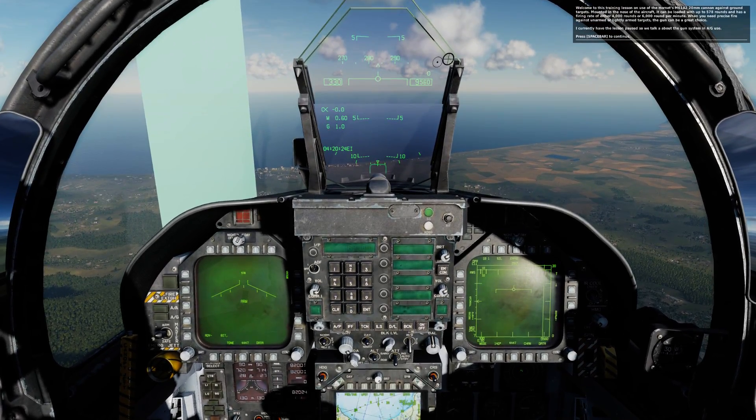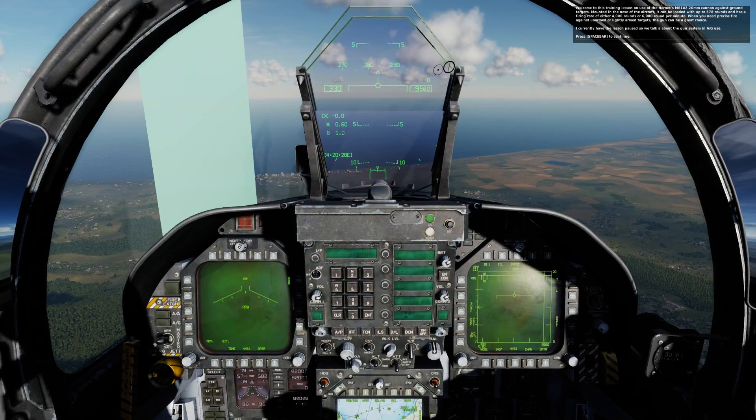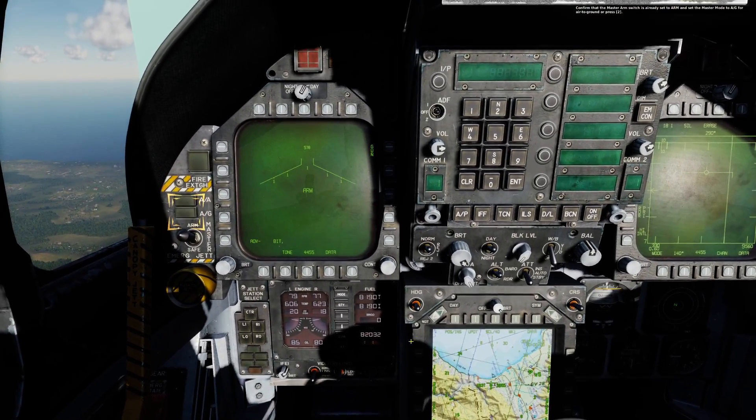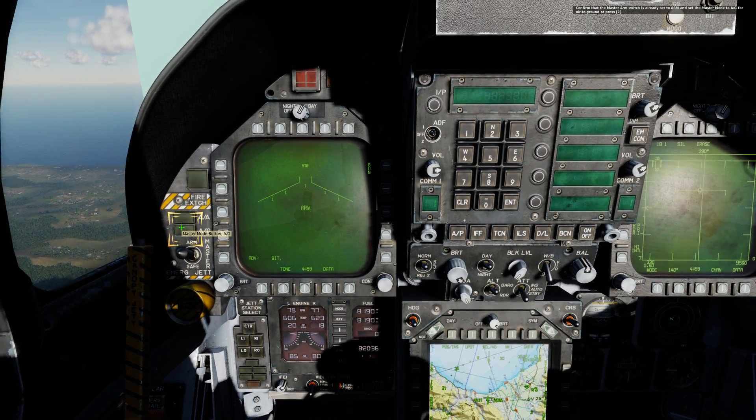The lesson is currently paused so we can talk about the gun system in A-G use. Press Spacebar to continue. Confirm that the master arm switch is already set to arm and set the master mode to A-G for air-to-ground, or press 2.